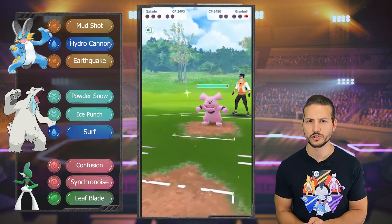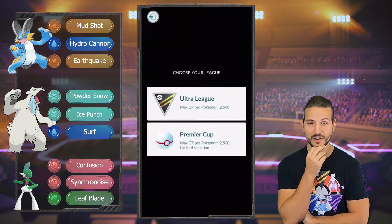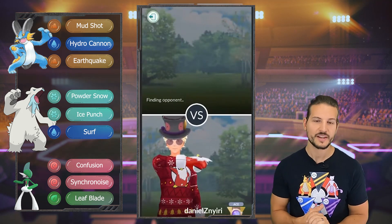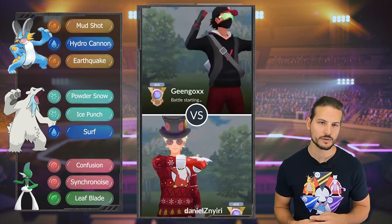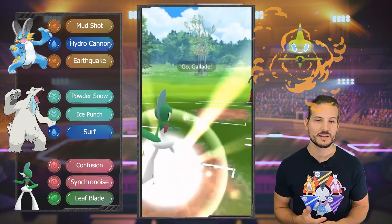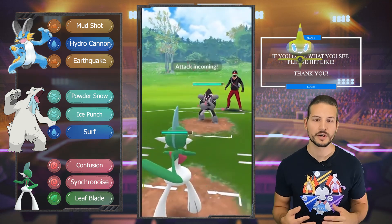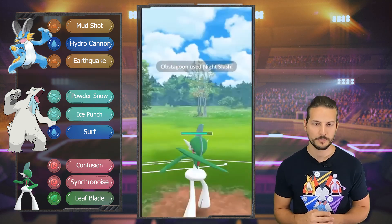He just Charmed us down. One more match — either way, let's see if the bear can pull it off. Honestly I don't really recommend the bear — it's expensive, like 200,000 Stardust, and you don't get much out of it. It's not a great lead but we're staying in. The Leaf Blade actually adds up well against Obstagoon and hits it well, but we're not going to shield here.